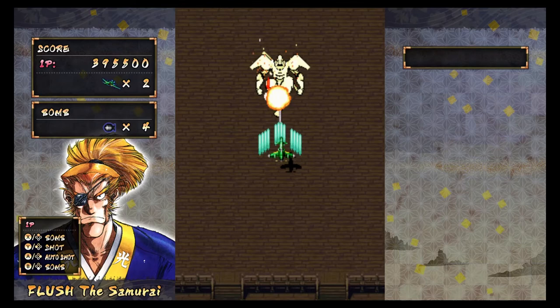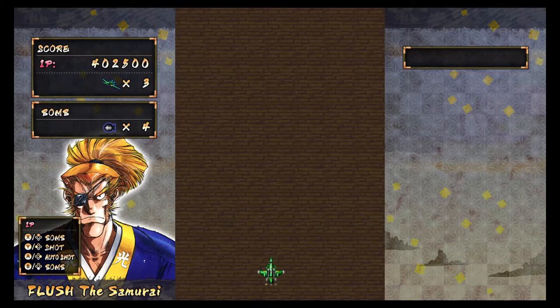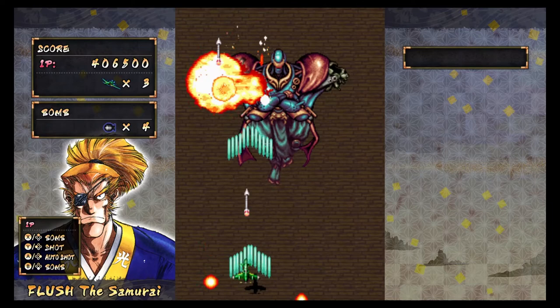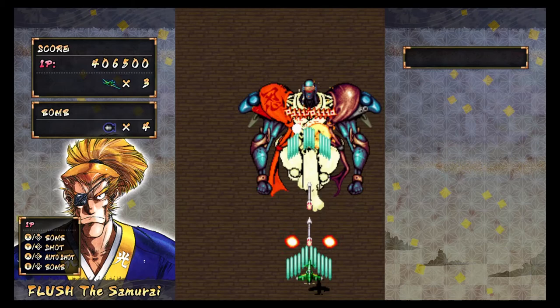Sometimes he'll go to one side, sometimes the other. That sound you just heard was a one-up, an extend that we just got. So we're sitting at an extra life and four bombs. If you have never seen the method for this, it can seem like a really intense fight. But you just stay right in the middle, match his position, stay in the middle, and just keep firing. Do not let up. Sometimes you will need to make a tiny adjustment, and boom — he's toast.